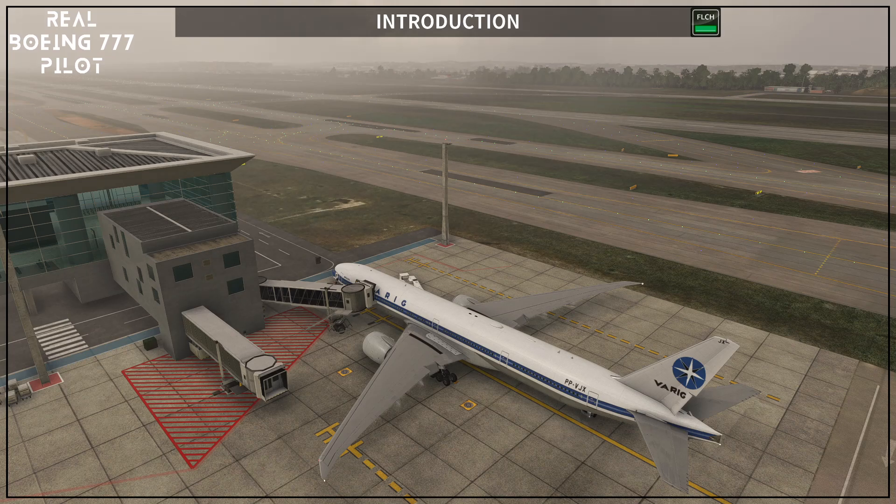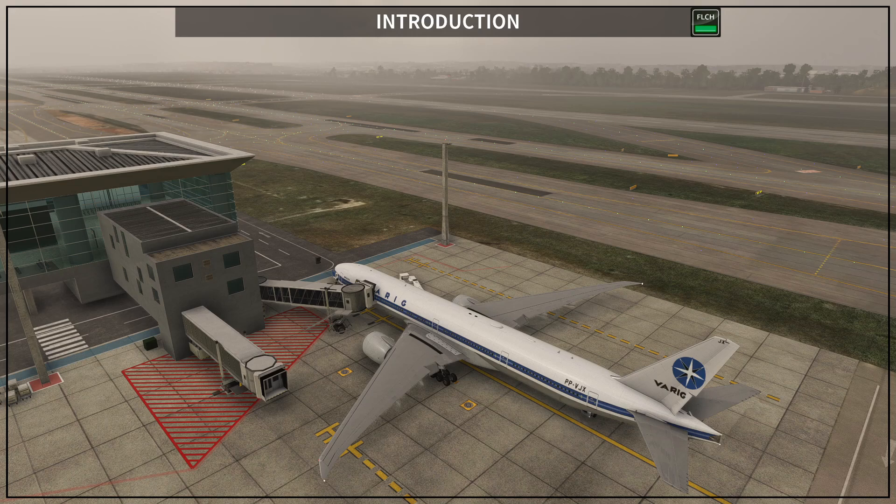Hello and welcome to Flight Level Change by Claudio Fonseca. I'm a real-world 777 pilot and this is the beginning of a series of videos about this aircraft. I will be using MSFS 2020 and the 777 by PMDG for these tutorials. The flight will be from Sao Paulo Guarulhos to Frankfurt Main, using Varig colors and Kalsing together with manufacturer standard procedures.